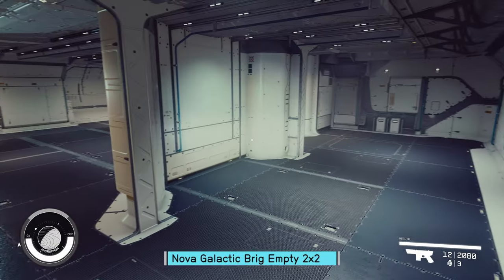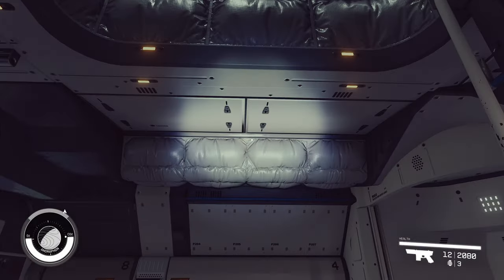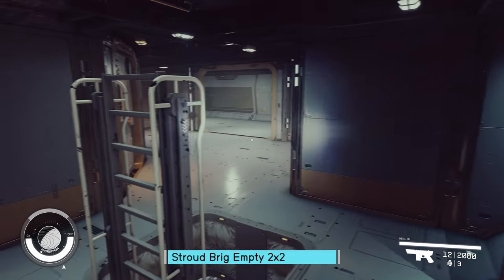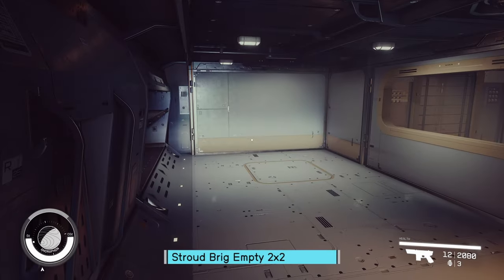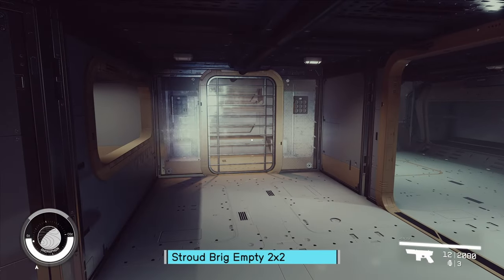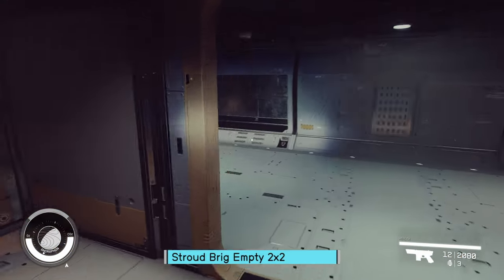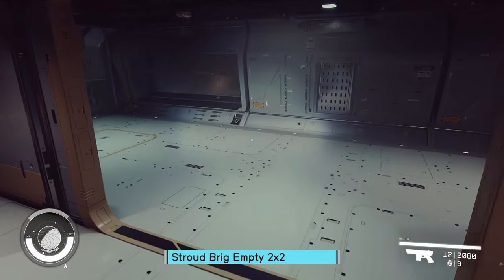That works as well. Pretty standard fare for this one, except it's missing a door for the bathroom. Jumped right up into the bathroom here in our Stroud Brig. Nice little corner. Here is your overseer's area — no glass. The Stroud is missing the components to actually get into the cells. Well, it's a good thing it's beta.